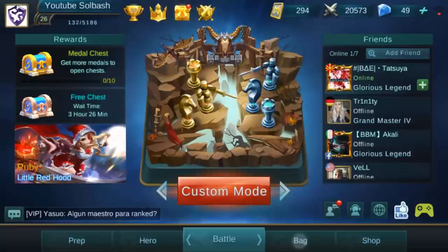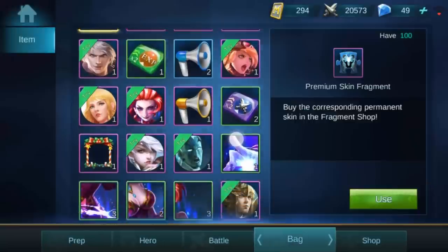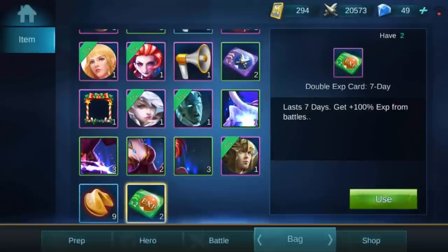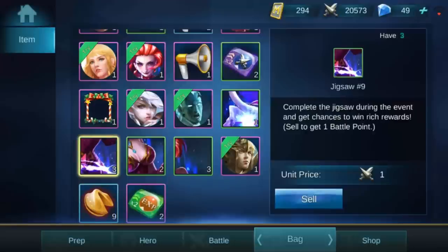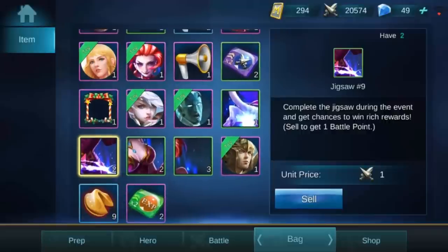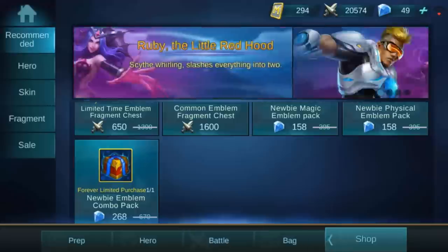Right beside battle mode you have your bag. Your bag is going to show you anything that you have collected in the game that you have not used yet. Some of the items you can use and some you can sell. Some of these things I'll never be able to use again, so you can go ahead and sell them. It's only worth one battle point, but battle points add up over time.